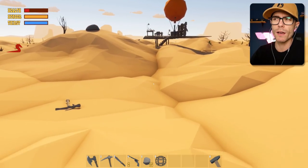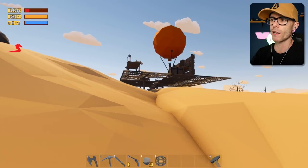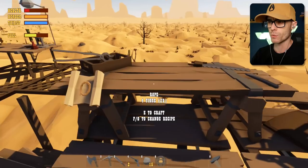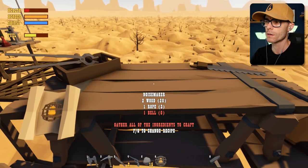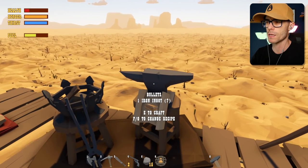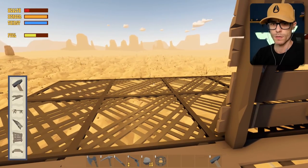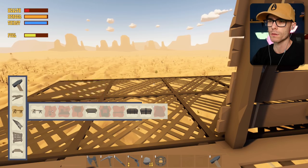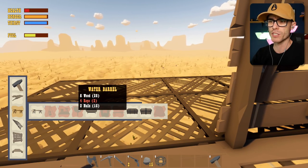Apparently we can craft something called a water tank, so we can put that on our little airship and it stores more water. Do we make that with this? Let's have a look. Maybe we make that over here. Canteen - nope. Is that something we build here? Water barrel - cool, that's pretty good. I just need some rope.